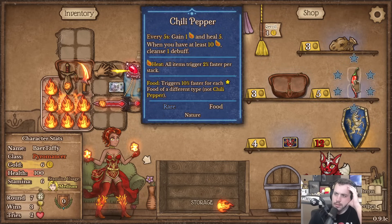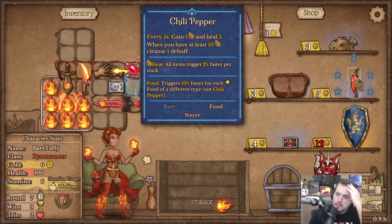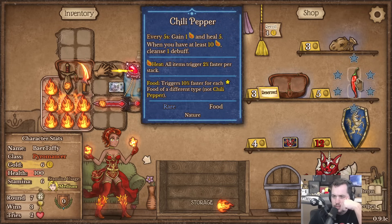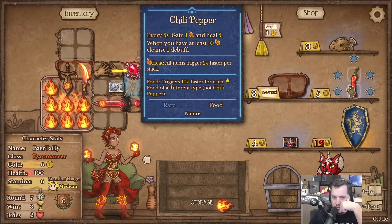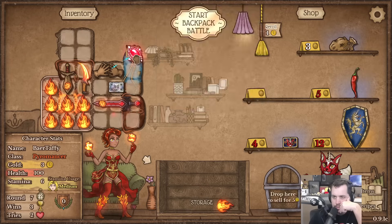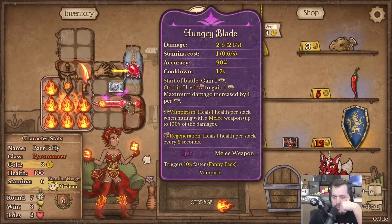Another fanny pack. 'Gain one heat and heal 5 when you have at least 10 heat, cleanse one debuff. Triggers faster for each food of a different type.' That definitely feels like a good idea. I think I take the fanny pack first - no, I take this first and reserve the fanny pack. I'll just buy this and go like this and that and then that and then that - cool, that's pretty good.